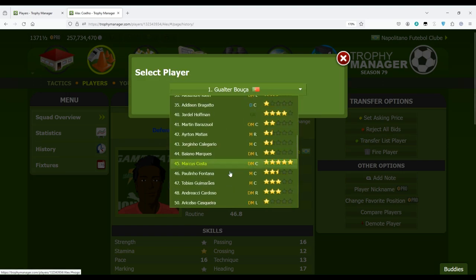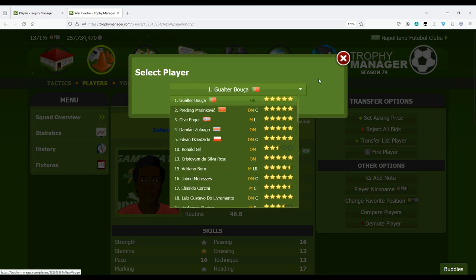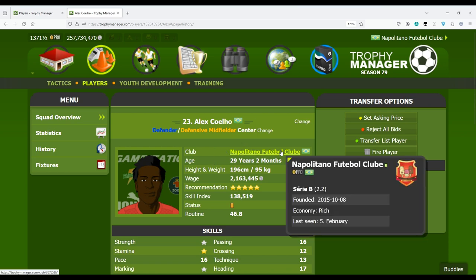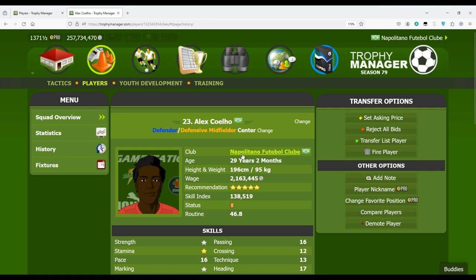If you want to switch to another player you can do that here. Then we have the club name — in this case it's my name, but if it's a player from a different team it will show that team's name. Here you can see his age, height and weight, but this information doesn't interfere with anything in the game, so don't worry about it. This is his wage — what he gets every week.